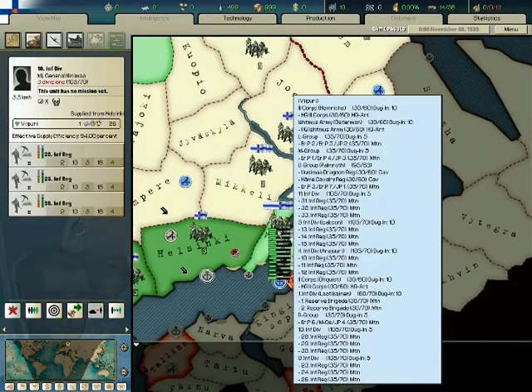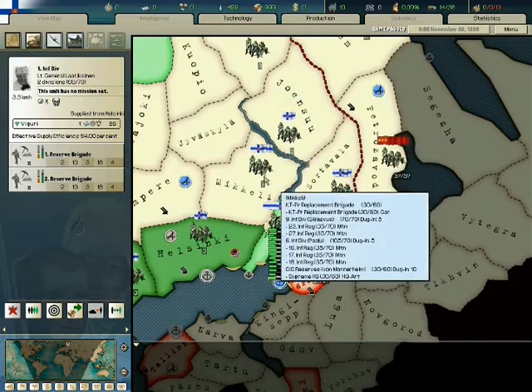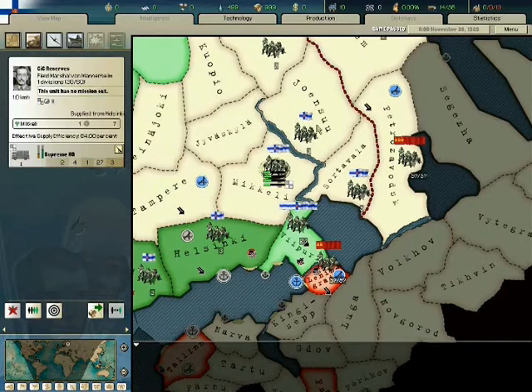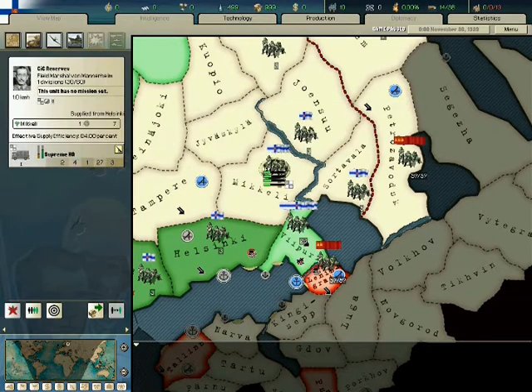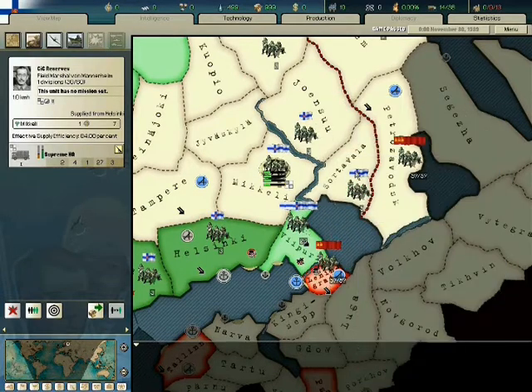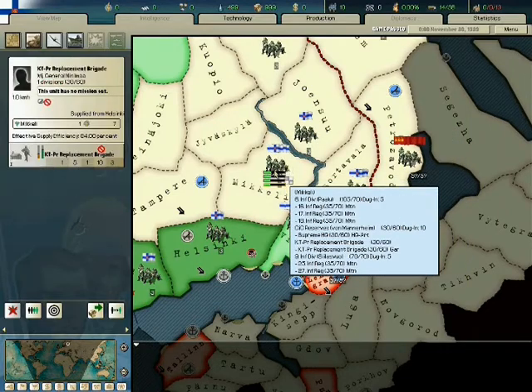Look at all the headquarters — Jesus. The thing is, with having Mannerheim there: Defensive Doctrine and Winter Specialist. All these units are going to have the advantage of those traits. He's also Old Guard. I wonder — does that mean that everything here also has the negatives of Old Guard? I don't know the answer to that.